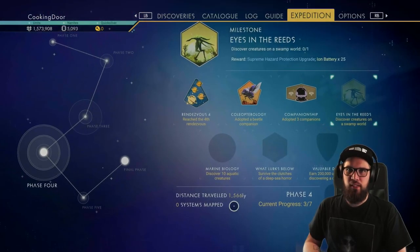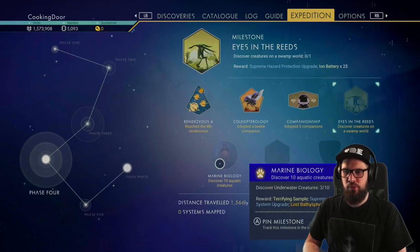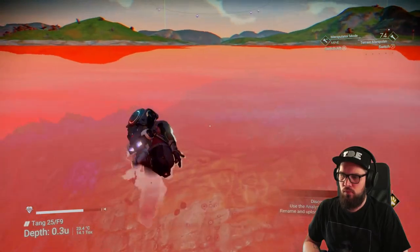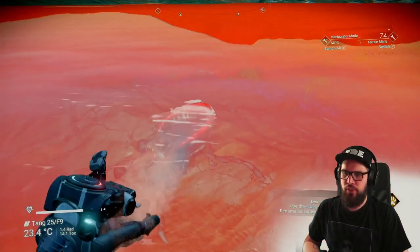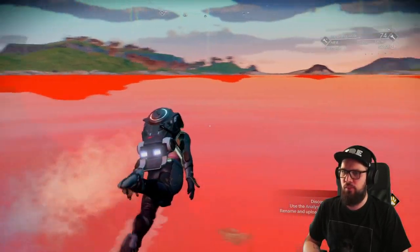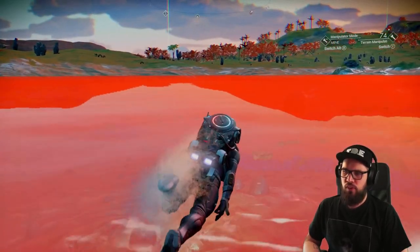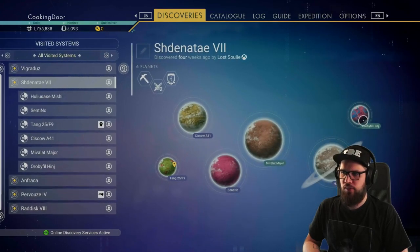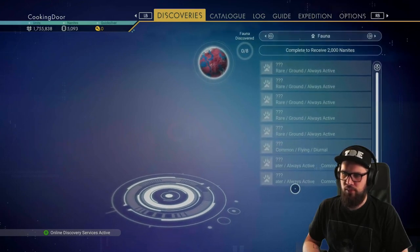This planet also has bodies of water, so go in there and scan some creatures for the marine biology milestone. I managed to scan 3 underwater creatures within a few minutes, so it's a good planet for that. You should now be at 6 out of 10 animals. If you can't find them, go to the discoveries tab and look for planets within the system that feature underwater animals in the list.